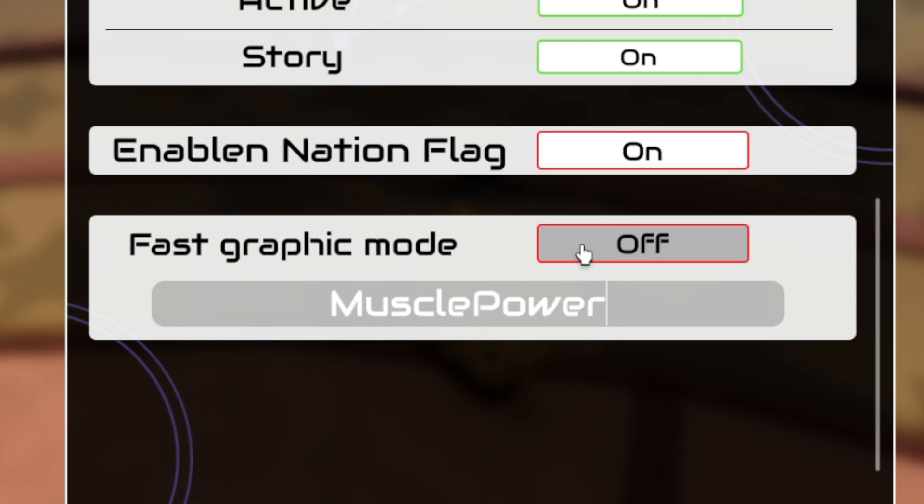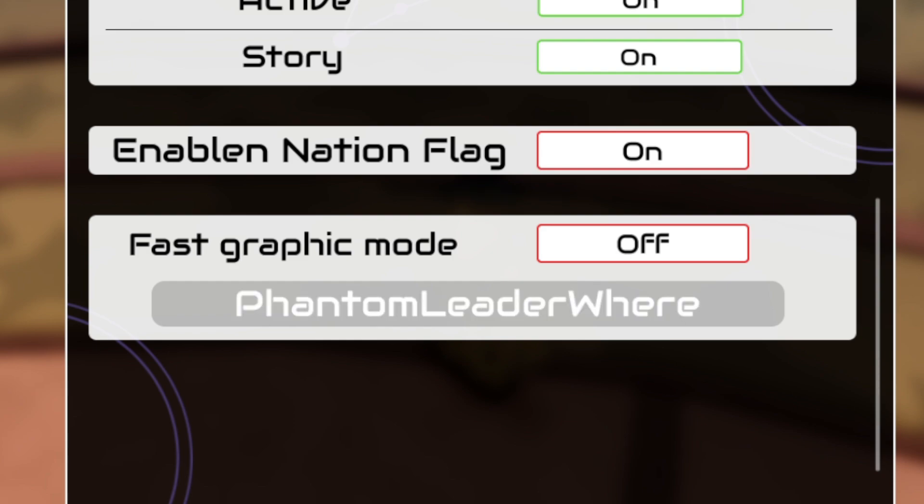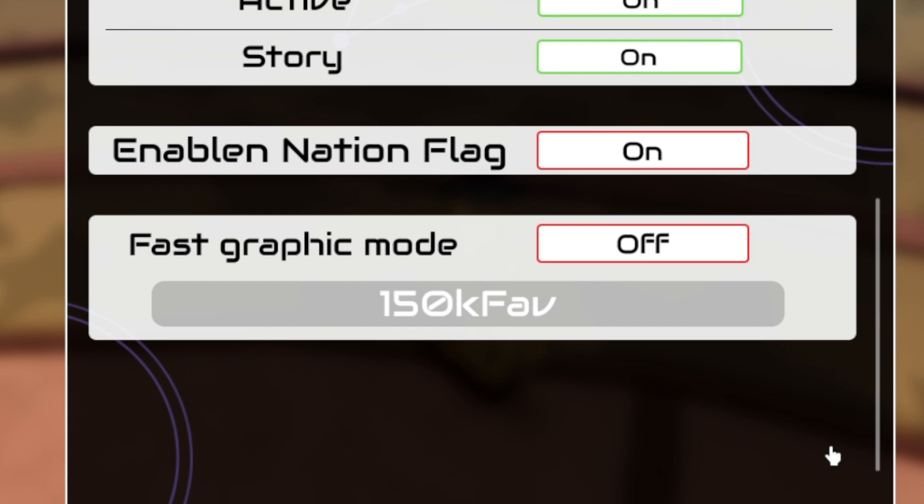The next code is 'Muscle Powers,' which gives you 3,500 powers and 50 Re-roll Tokens. We then have 'Phantom Leader,' which gives you 5,450 puzzles and 55 Token Re-rolls.